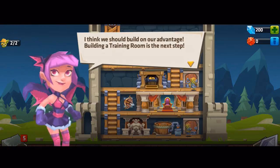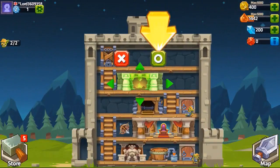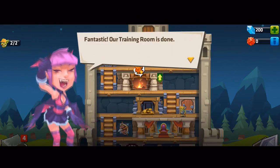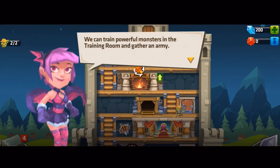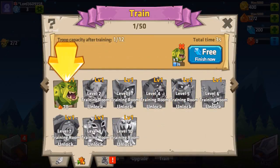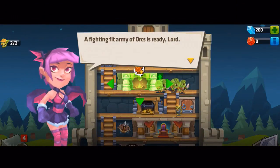I think we should build on our advantage — building a training room is the next step. Let's build it there — that's going to be quick. Our training room is done and we've leveled up. Let's keep training troops — we now have eight orcs: a fighting-fit army ready, lord.